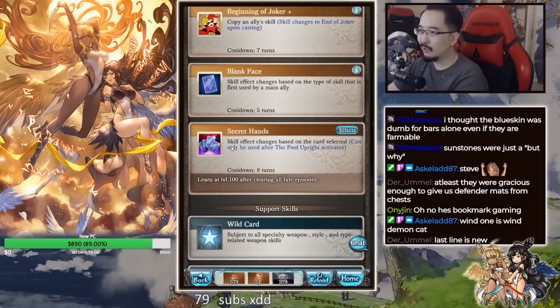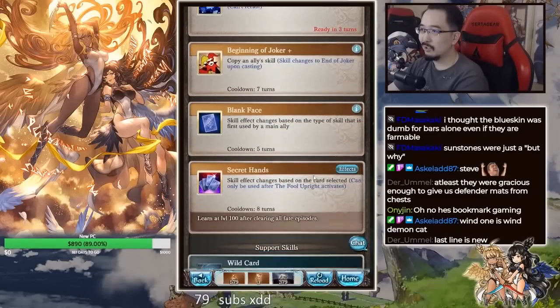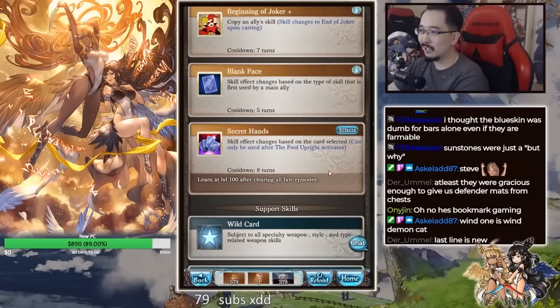What's this? Level 100 is what — skill effect changes based on the card selected. Can only be used after the full upright activates. Interesting. So that means I need to cast a summon?